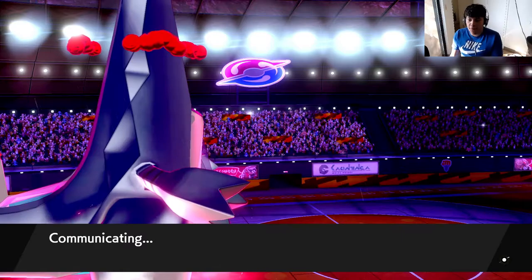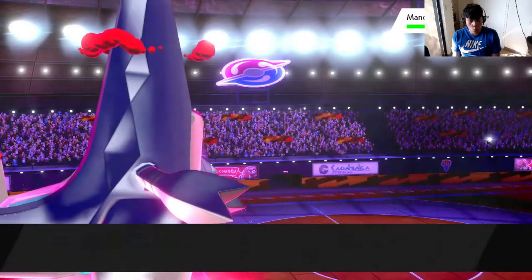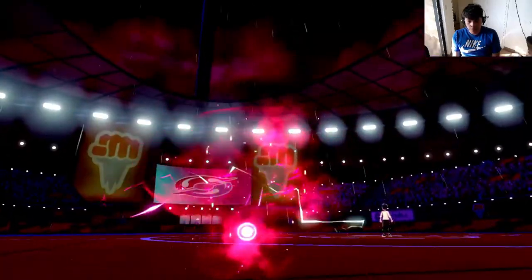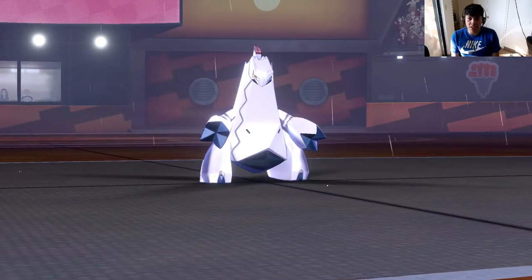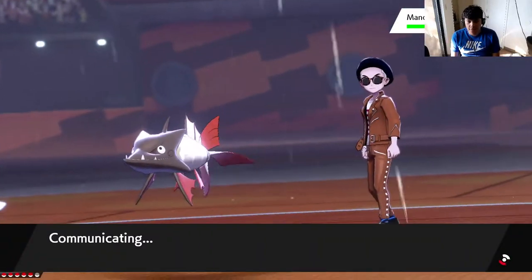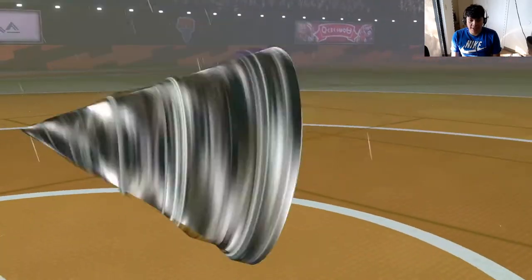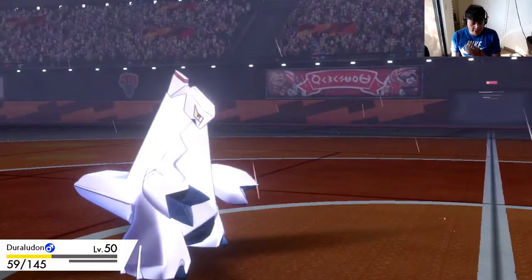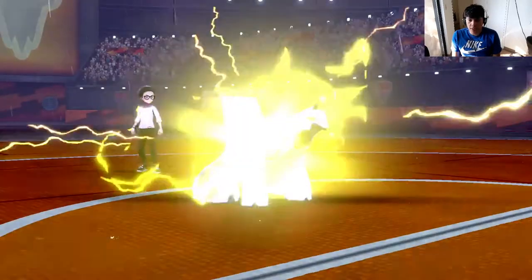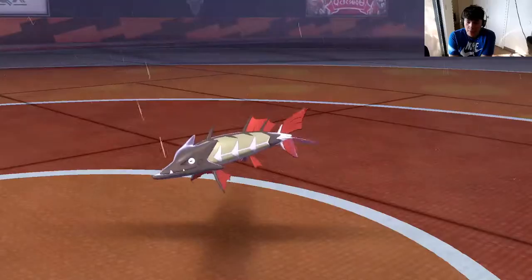Who are you gonna bring next? I'm afraid of the Dracovish. It's Barraskewda - okay. The good news is it probably has Swift Swim, which is obviously not good, but I'm at least at plus one defense. I want to go for a Thunderbolt here given that it's super effective. I forgot this thing gets Drill Run. At least I take it - not as well as I wanted but I take it. Thunderbolt.